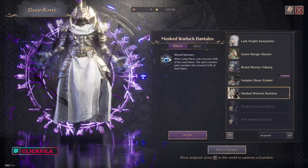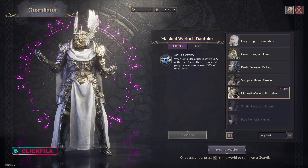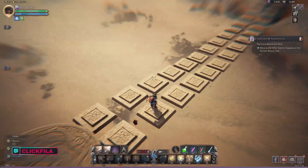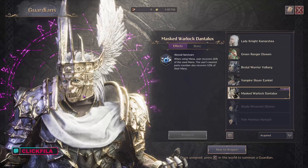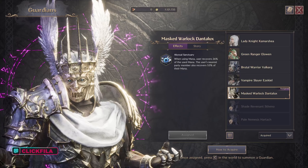What is going on family, it's Click Fillet, and if you're trying to unlock the masked warlock Dantilocks, I've got you covered. Also if you're just trying to figure out the jumping puzzle, you can skip ahead to my bookmark and I'll show you how to complete that puzzle. Right, let's go ahead and get started.